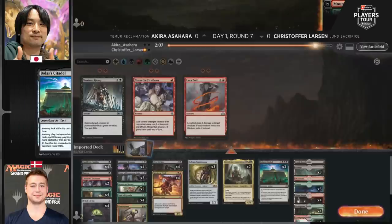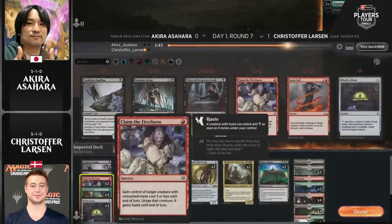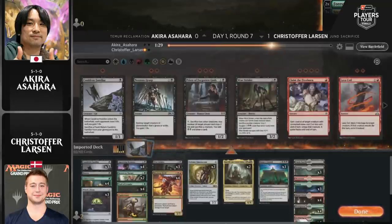That's the power of Bolas's Citadel — you can completely go nuts. Larson even had the option of going deeper with Priest of the Forgotten Gods. And how important was Claim the Firstborn? Asahara absolutely had to counter it because you cannot let your opponent steal your Uro — but that cheap card opened the door for Larson to play Bolas's Citadel. Larson overloaded Asahara's resources: two threats in one turn, counter both or lose — and that's exactly what happened.